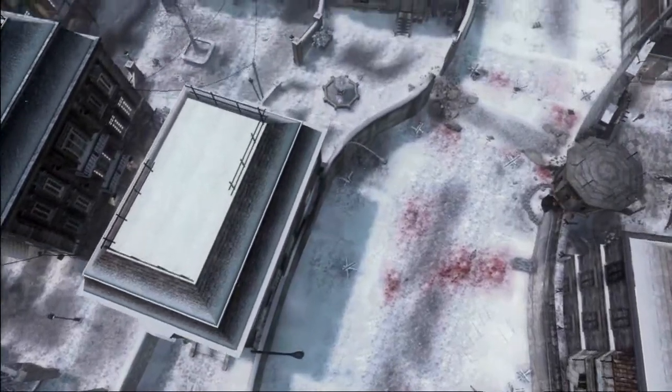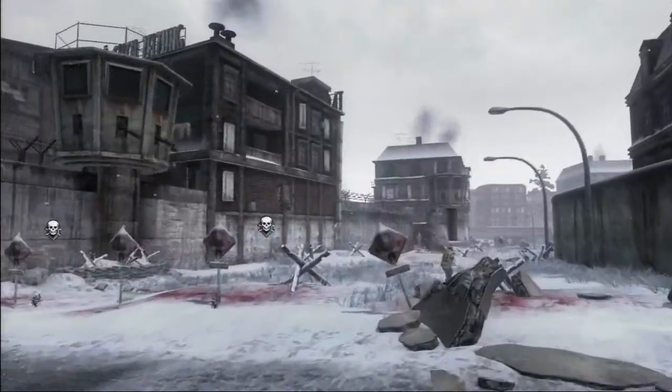One of the unique aspects about Berlin Wall is that there's a no-man's land in the middle. You can take the risk of going through no-man's land to get a faster route, but there's a good chance you're gonna get mowed down by the auto-turrets.